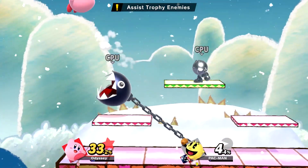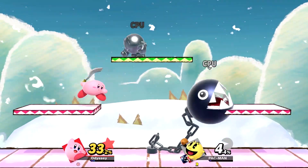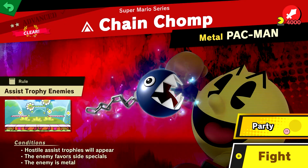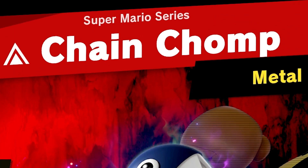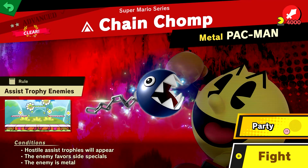Originally I was going to have to do the no-post Chain Chomp as it's an alternate form of the regular Chain Chomp, but I was worried since there's no real way to differentiate the two in battle. However, if you look at the Chain Chomp spirit, you'll see that it doesn't have a post, meaning I don't actually have to create a spirit battle for it. Since it's named Chain Chomp, I also don't need to create a spirit battle for the default one.